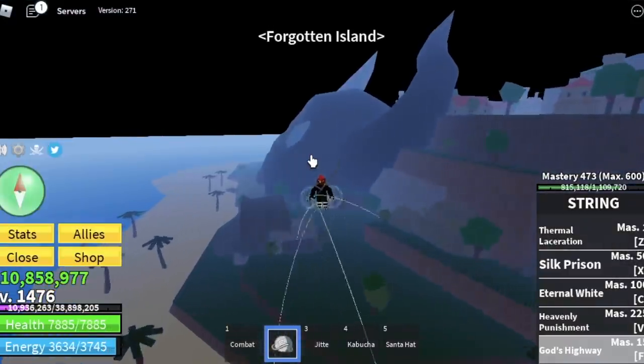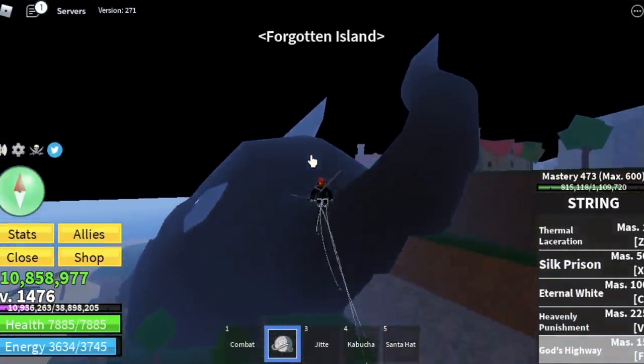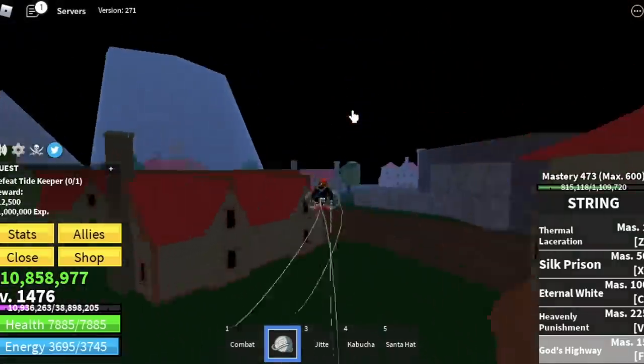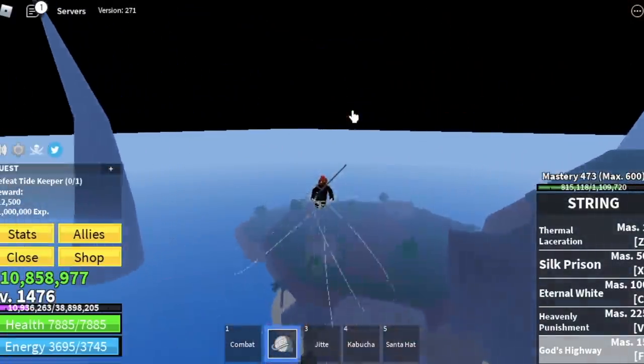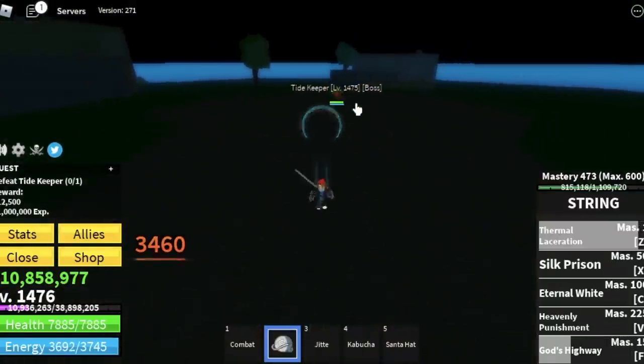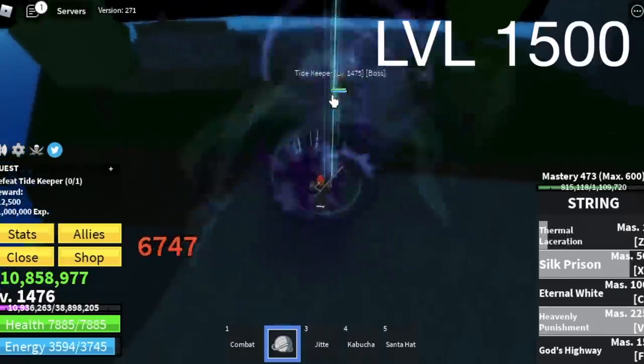After that, the final grinding island — the Forgotten Island. We're only going to grind one mob here: the Tidekeeper. This mob is kind of annoying once it summons its sea king or sea beast, but overall it is easy to defeat. Your goal here is level 1500.